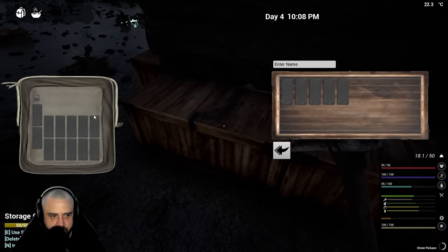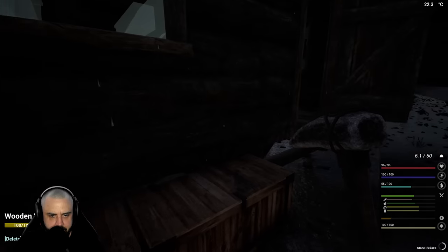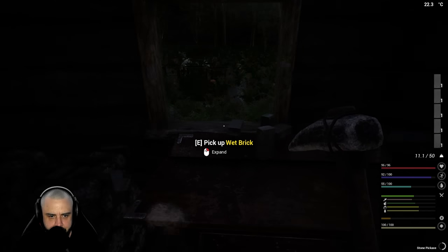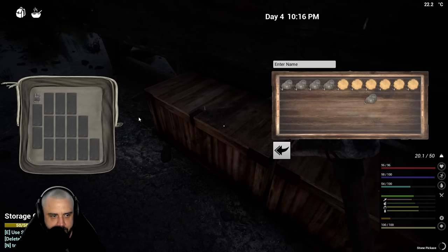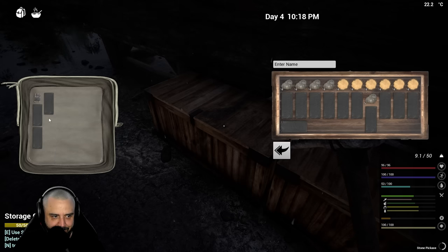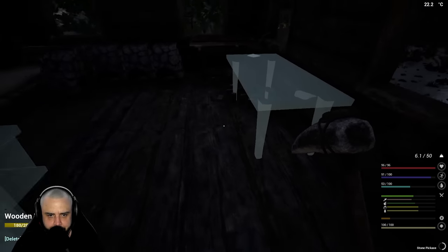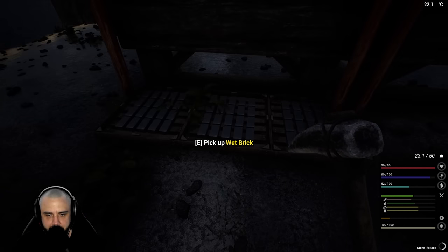Okay, we've got a chest - let's go ahead and fill it up with bricks. God, man - the weather is terrible. Okay, that's one box full of bricks. Let's see how many we can fit in here. Oh damn, we fit all of them - perfect. Yeah, we're gucci main. We're in the brick-making business now.